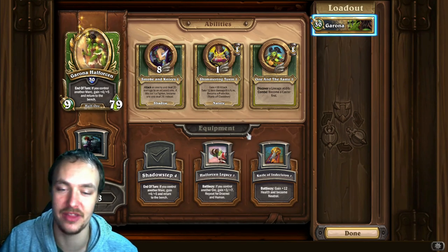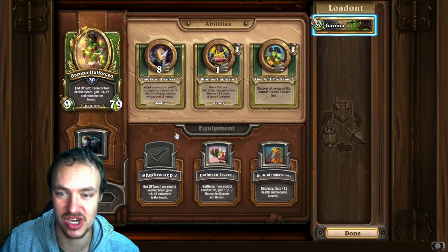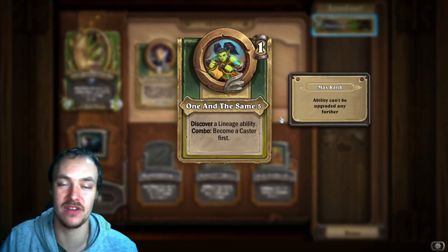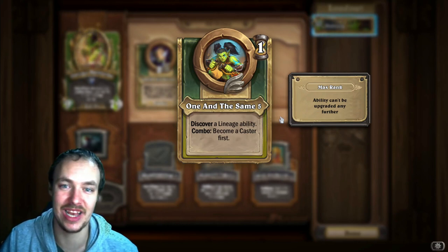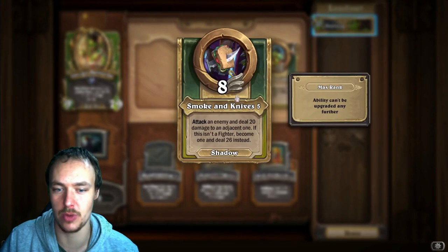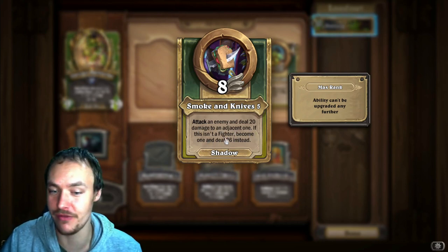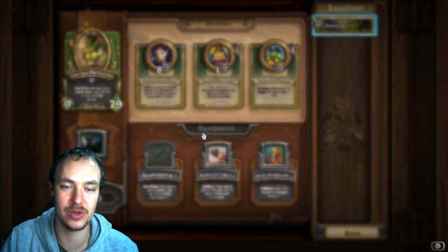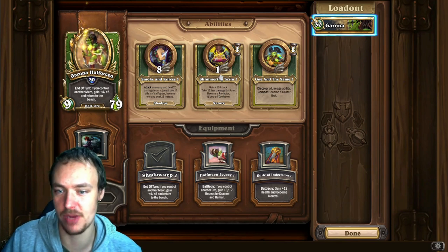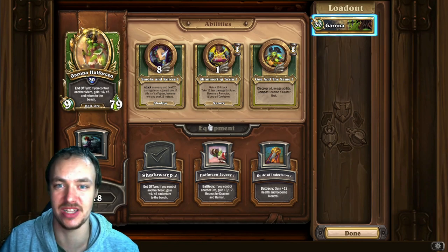For abilities, go for Shimmering Toxin first — this makes you take 12 less damage, become a protector, and then bounce back to your deck thanks to Shadow Step. Then go for One in the Same, which lets you discover an ability — there are some nutty orc abilities including ones that cleave or buff your board. Finally, go for Smoking Knives last — it's still a good ability, letting you attack an enemy and deal 20 damage to an adjacent one, or 26 if it isn't a Fighter. But it's not being used as much in PvP where you want Shimmering and One in the Same.